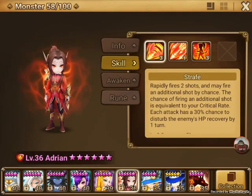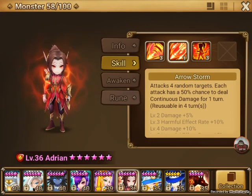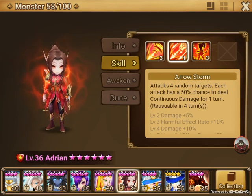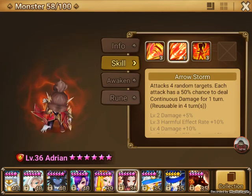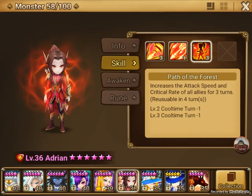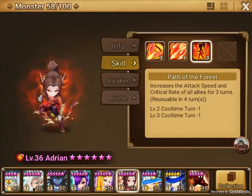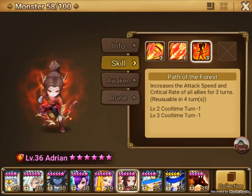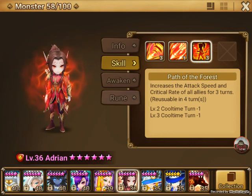His second skill attacks four random targets, but the boss is only one target so all four will hit him — a four-hit combo, not bad at all. And there's a 50% chance with each hit to do continuous damage. Continuous damage is applied before the boss puts his shield back up, so it's a really good way to do a ton of damage to him really quick. And that third skill is the attack speed increase and crit rate increase for three turns for your whole team — super helpful.